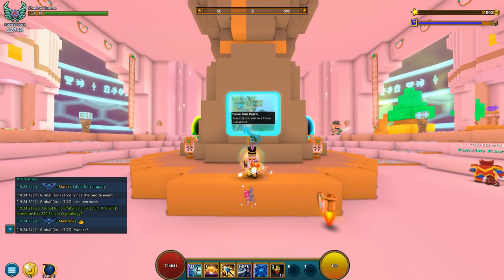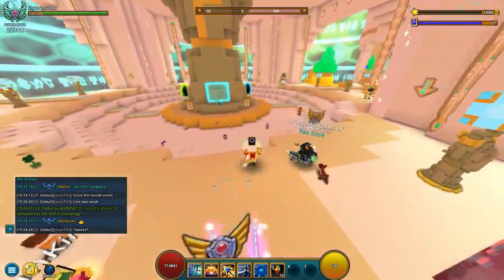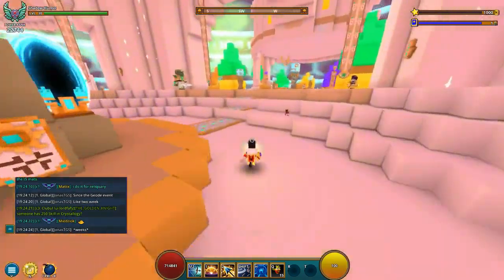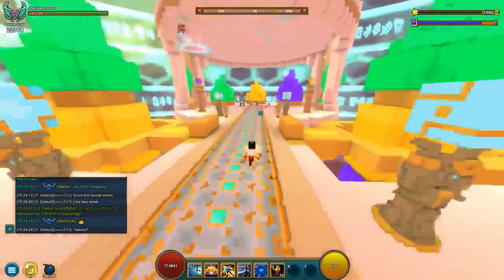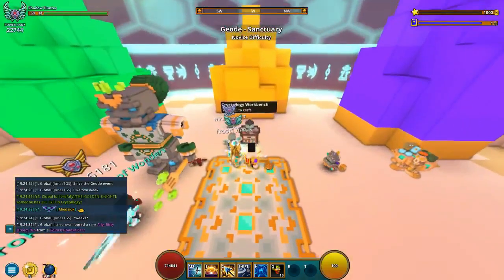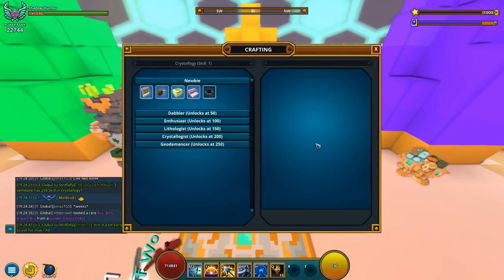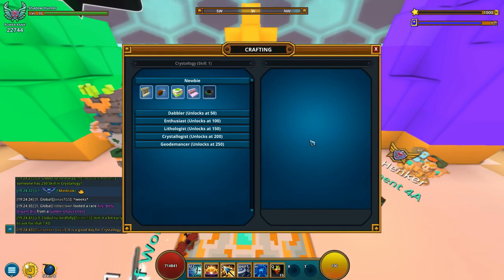So as you spawn into the duo sentry, you do that right here, you go on to the right, and over here you are going to have the crafting table for the profession. It's the one right in the middle here, and you just open the workbench up like we do with any other profession.